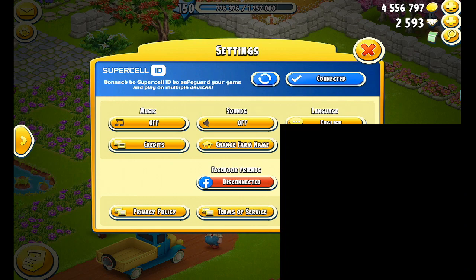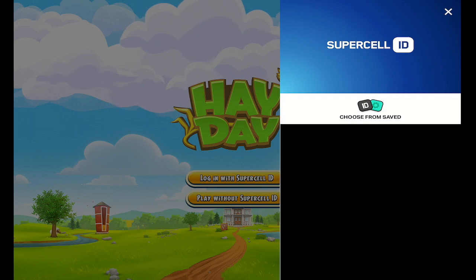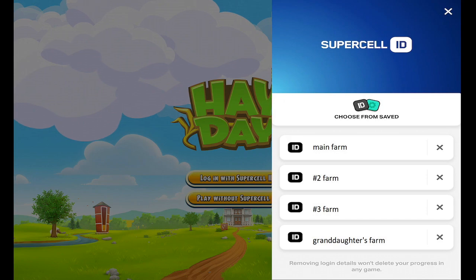I'm going to tap on the wheel there — it's going to show me what farms I have. I have altered one to show you. I have my main farm, my number two farm, my number three farm, and my granddaughter's farm, because if she's spending time with me she will play her Hay Day game on my device. Let me put the blackout back up, and I can show you exactly what yours will look like.